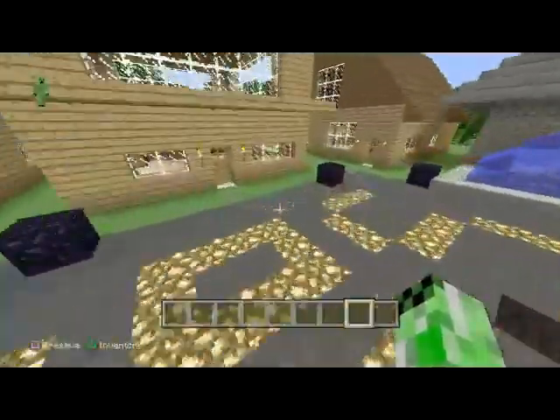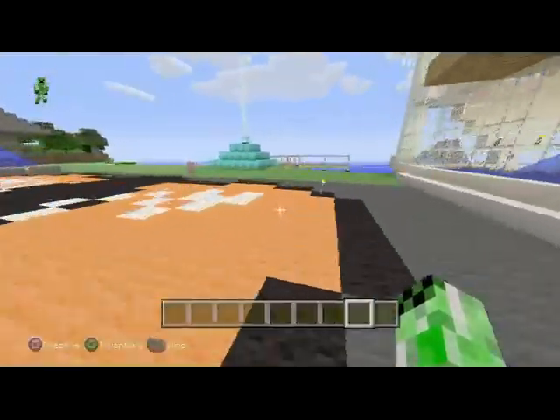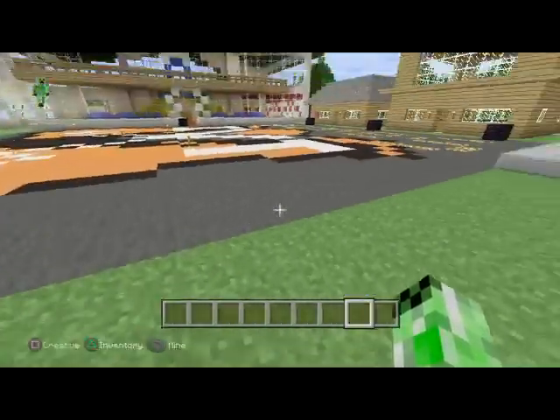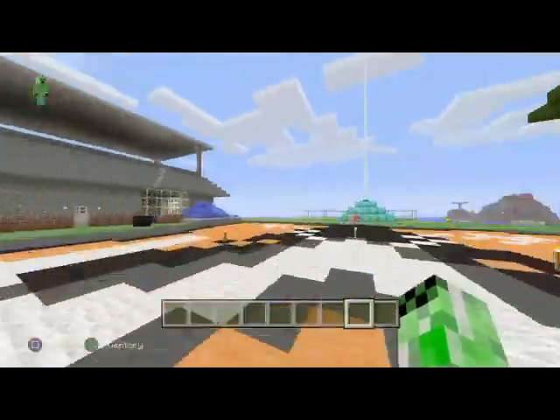These obsidian blocks in front of everybody's house are for every week we'll do a game, and the winner of that game gets a tower of obsidian — like a trophy. Not obsidian, but a tower of emerald on top of the obsidian. Pretty much because emerald is useful for absolutely nothing else.